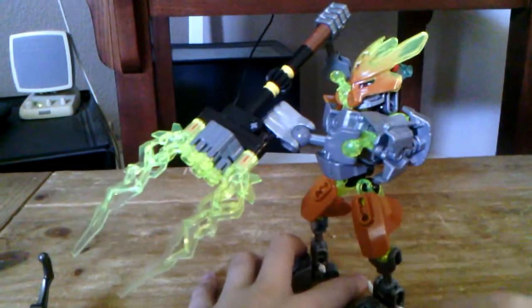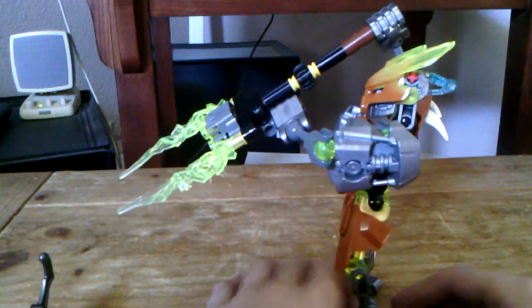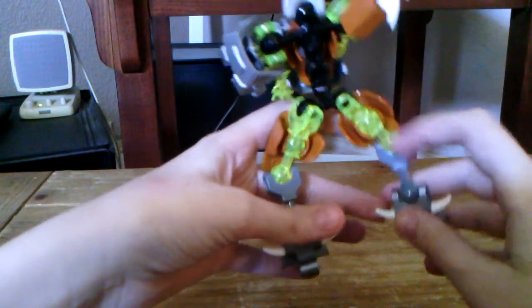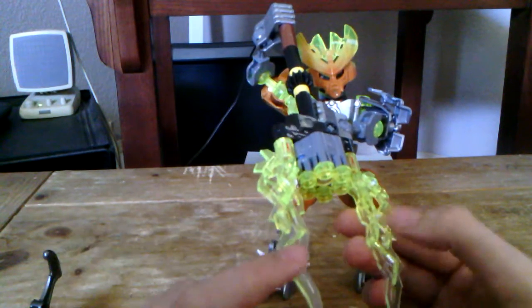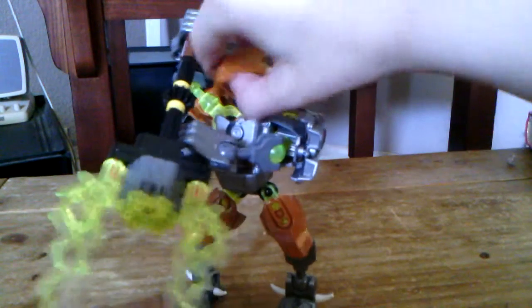Let me show you some features of the colors. The first time ever they use these brownish-orange colors. They also use transparent neon green, and these yellow neon green armor pieces. They have bones, and this transparent neon green electric stuff. The color scheme is kind of cool. I really like what they did with the mask — how it also turns to green.